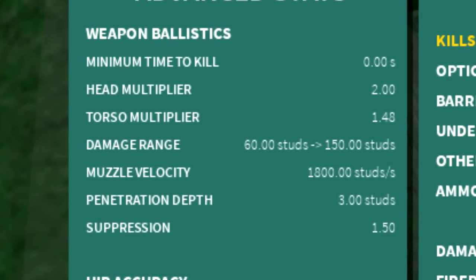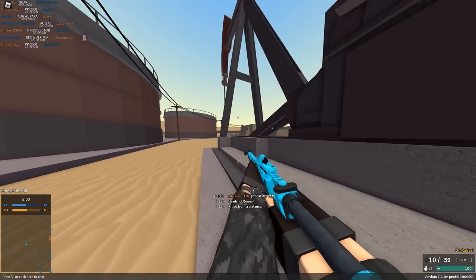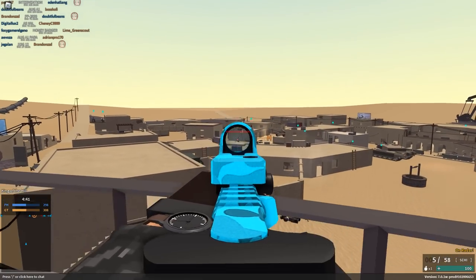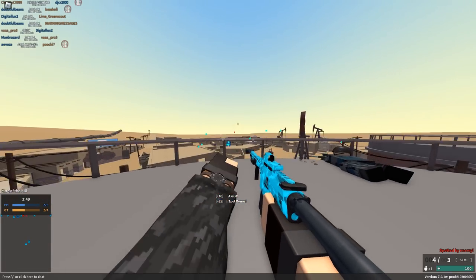Sadly though, damage does start dropping off at only 60 studs — probably no further than your gaming chair to your fridge — which isn't that far out, but it'll get the job done. Its fire rate is surprisingly middle of the road for DMRs at only 400, which would sound low in the context of fully auto, but it's a DMR — it's not supposed to be fully auto. Oh wait, I take it back. When you're talking about damage per second though, it's basically unmatched in that regard.